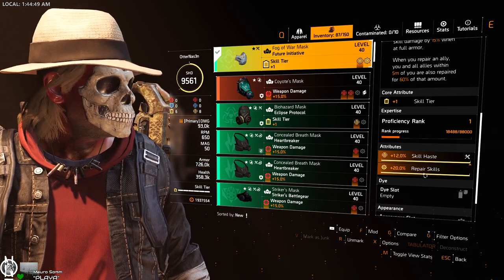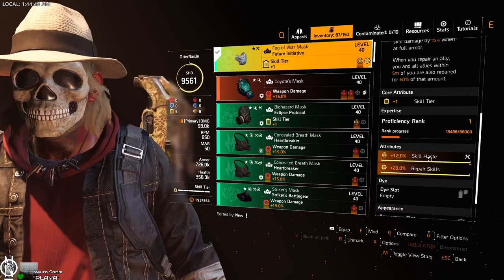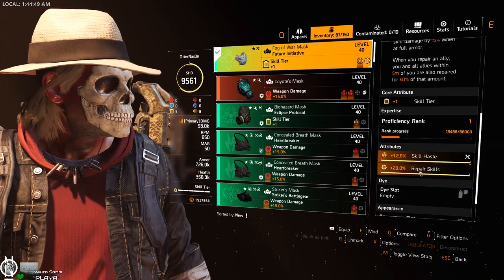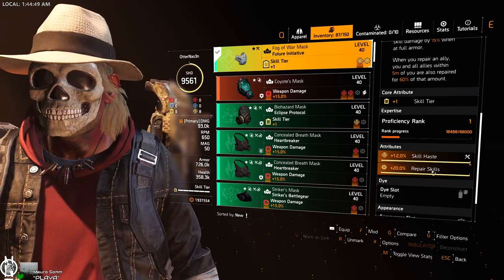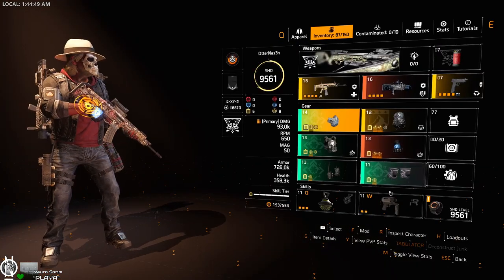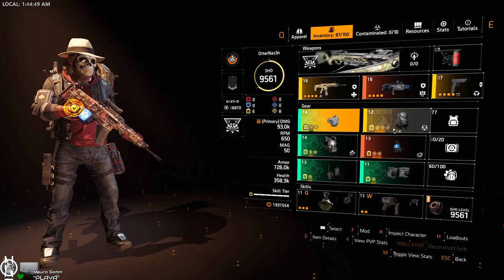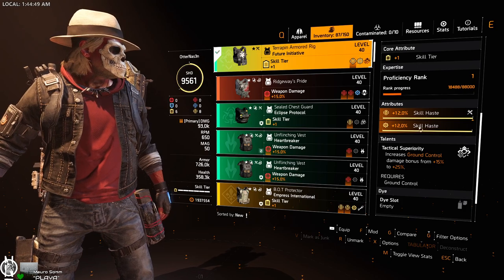Re-roll your gear either to skill haste or repair skills until you reach that one million point. Then put mods in as needed — if a Future Initiative piece already has skill repair on its attributes, just equip skill haste mods instead. Otherwise, if you have skill haste on the gear attribute, put repair skills mods in so you reach one million on your chem launcher. I did that for all the parts in this build.